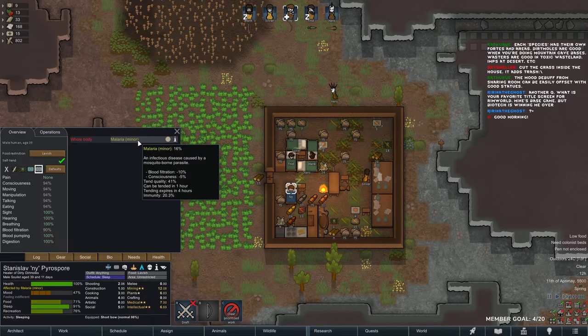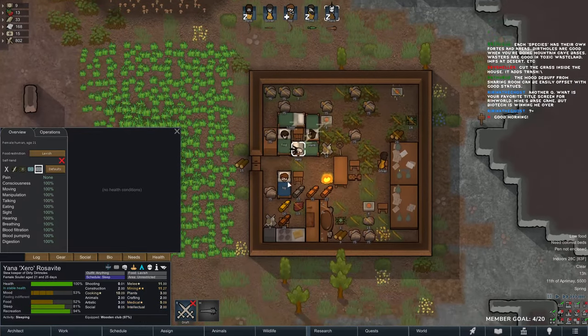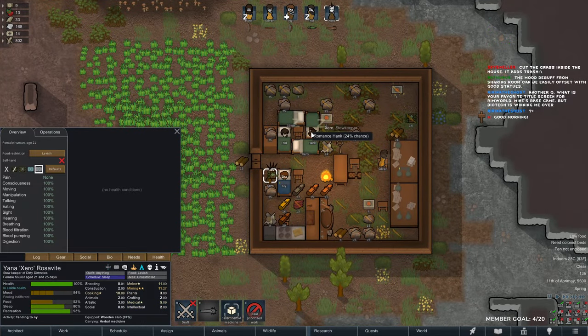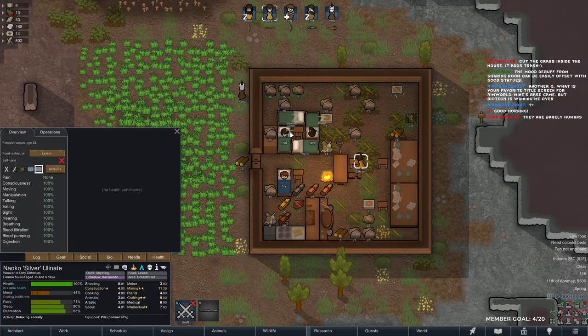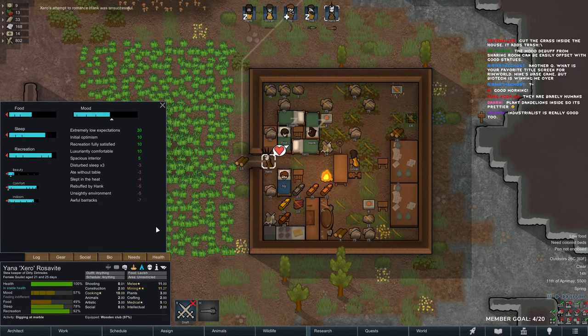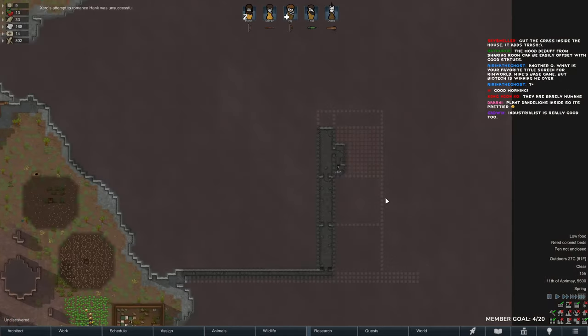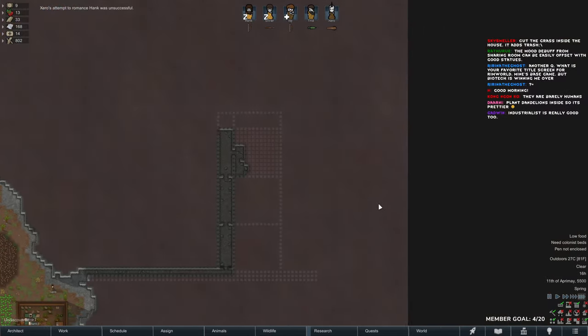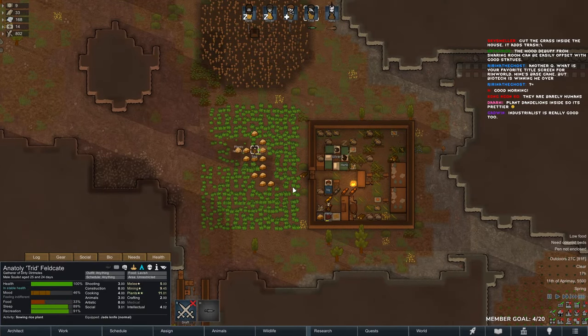Somebody has to tend to him — we have 14 herbal medicine, I forgot about that. We can also romance someone if we really wanted to. What is your favorite title screen for RimWorld? I think Biotech is the coolest, definitely.